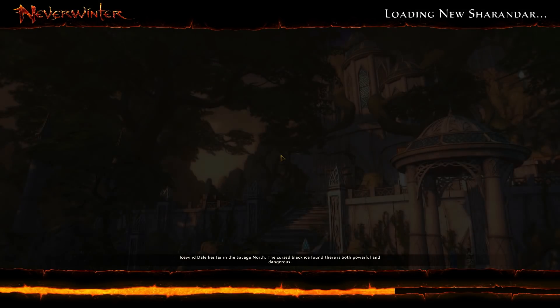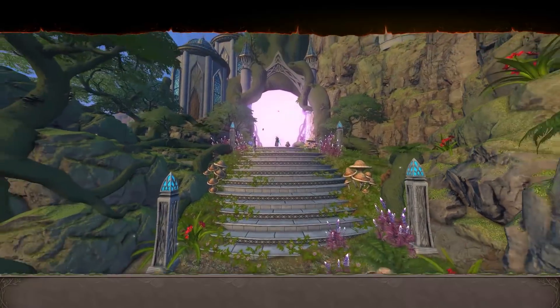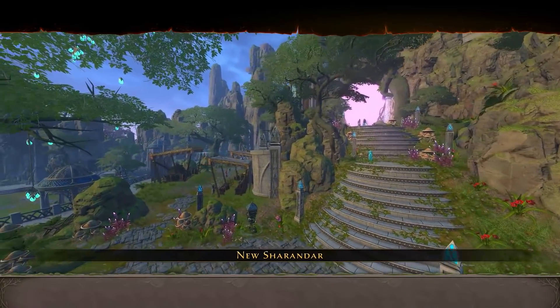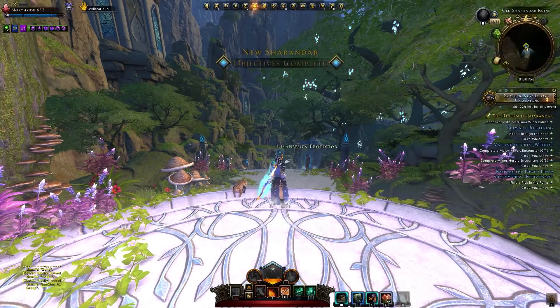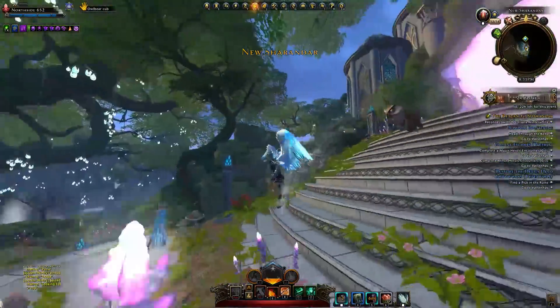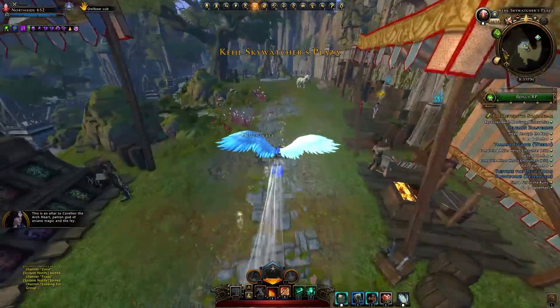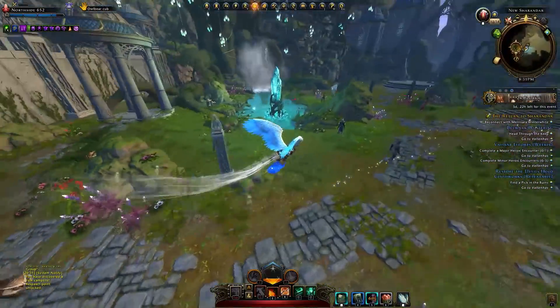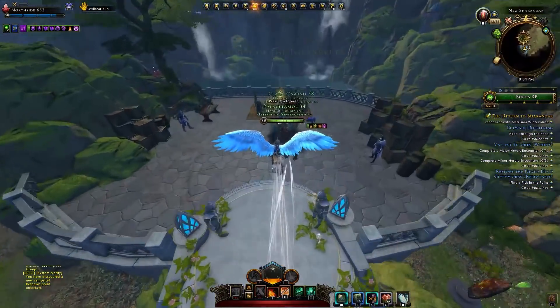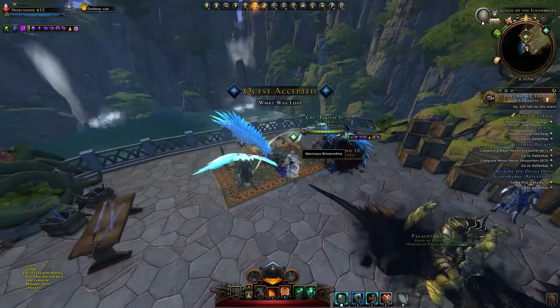Those were the intro quests and here is the new hub — I'll let you enjoy the cutscene. It looks pretty cool. We are going to the main hub now. There are various vendors here, people are already here, and we've got a nice waterfall. The main quest is taking us over here — this will be our main hub. We've got 15 iron curios and we're going to get 'What Was Lost.'